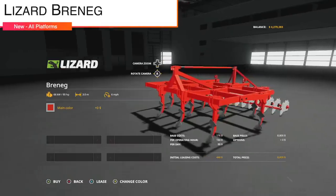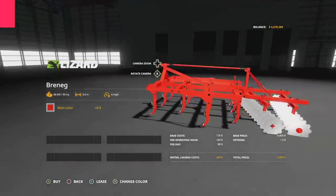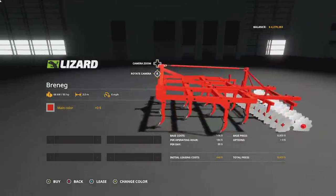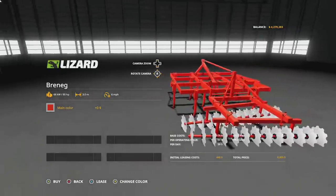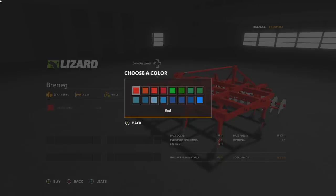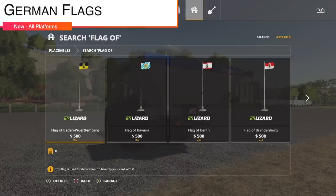Next up we got a new cultivator for all platforms — this is the Lizard Reneg. It says it's in disc harrows but that's totally not true; it is in cultivators. It requires 90 horsepower, it's a three-meter cultivator, and it's slow at 6 miles per hour. It only takes up one slot, costs 8,800 bucks, and you've got a limited color palette — red, green, or blue.